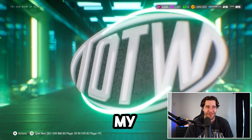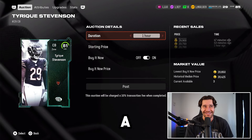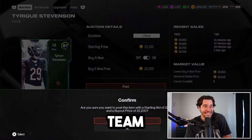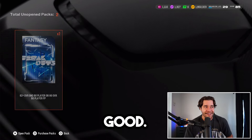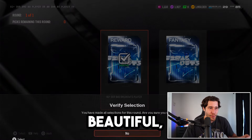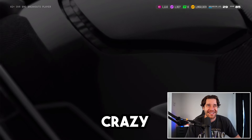Thank you guys so much for the love on the channel. The fact that I get to do this as my full-time job — literally just playing video games and making picks on the NFL — it's insane, it's like a dream life. We got an 81 Tyreek Stevenson. Team of the Week cards actually sell for a little bit of coin since there's no Team of the Week pack, so we'll sell it off for 22k and take that. We're getting close to 2 million coins. We also have two 82-plus overall BND players to open.